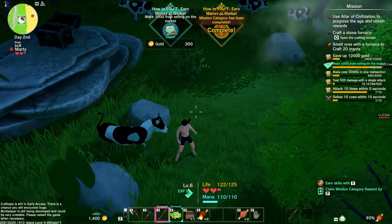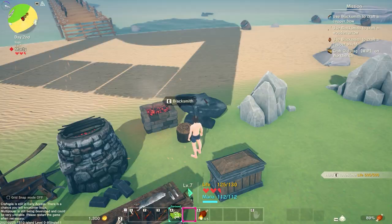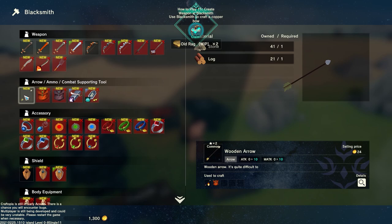The progression is very linear. You mine copper, you make a copper pickaxe and you can mine iron, then you make an iron pickaxe. The tools in the game have stars — let's say the iron pickaxe is a two-star, and then you go try to mine silver and it will say you need a three-star tool for this. That's how progression works in the game.